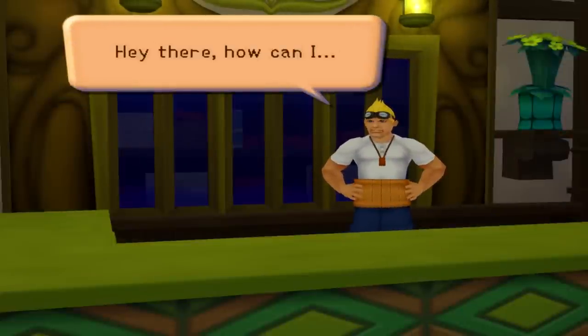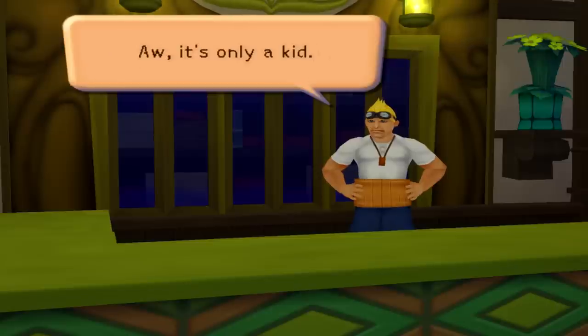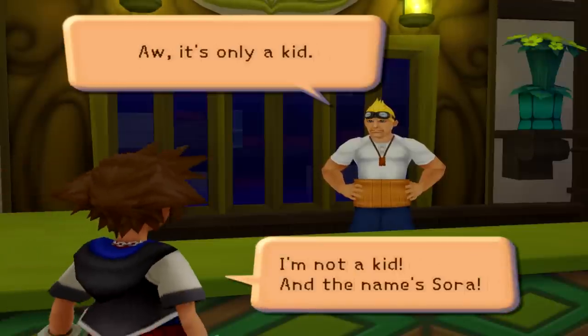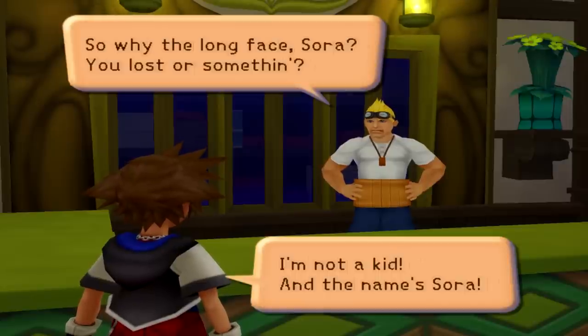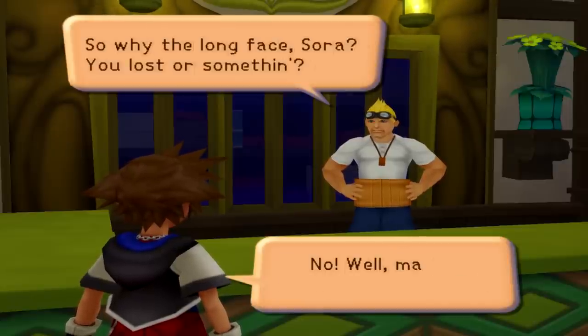Now here we have Cid. He says, 'Hey there, how can I... Aw, it's only a kid.' And Sora responds, 'I'm not a kid and the name's Sora.' Cid says, 'Okay, okay, simmer down. So why the long face, Sora? You lost or something?' And Sora says, 'No, well, maybe. Where are we?'